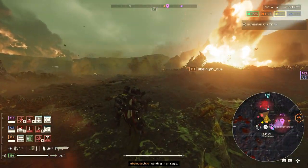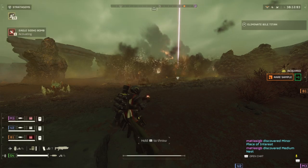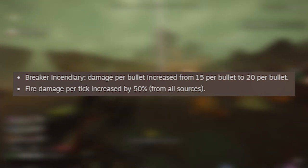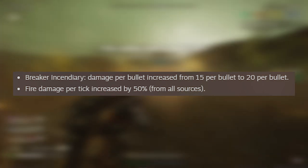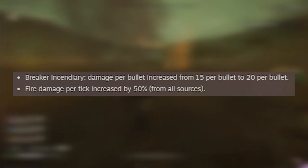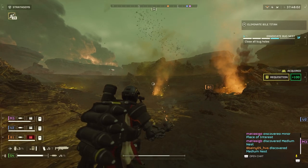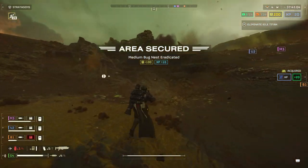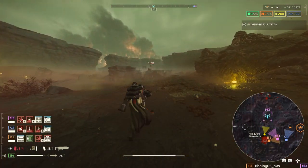One of the biggest changes in the game is that fire damage has been buffed once again. It was already super powerful and had received a 100% damage increase, and now it's got a 50% damage increase per tick from all sources — your flamethrower, your incendiary weapons, your incendiary grenades, they're all doing more damage. Not to mention the breaker incendiary was recently buffed from 15 per bullet to 20 per bullet — that's a huge increase, basically another 25% on top of that. If you're not running the breaker incendiary, I highly recommend giving it a shot. You can make an entire build around fire damage. It's not meme-y at all anymore — fire damage is buff as heck right now.